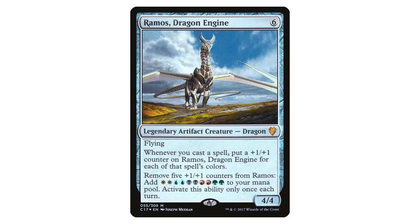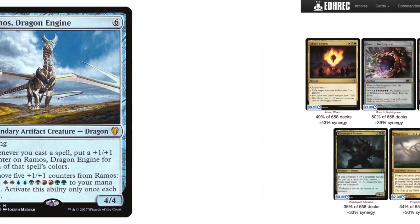Ramos Dragon Engine is a legendary artifact creature dragon for 6 mana — flying, 4/4. The real meat is whenever you cast a spell, you put a +1/+1 counter on Ramos for each of that spell's colors, and then you can remove 5 of those counters to add 10 mana — 2 of each color — to your mana pool. You can only do that once per turn, but it doesn't say your turn, so you can do this on opponents' turns. In a 4-player game, that's potentially 40 mana per turn cycle, which is pretty bonkers. Also worth noting, the mana from Ramos's Gush ability can feed right back into putting counters on Ramos, so it's not far-fetched that you'd fire this off multiple times per turn cycle.